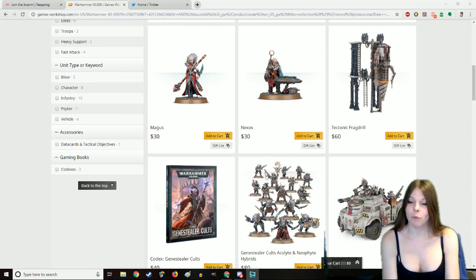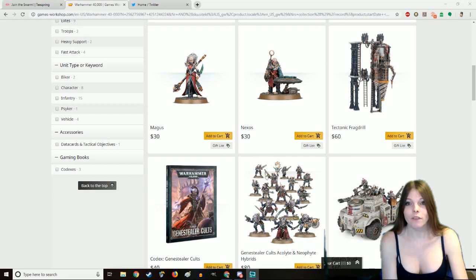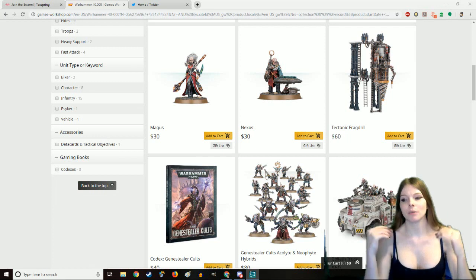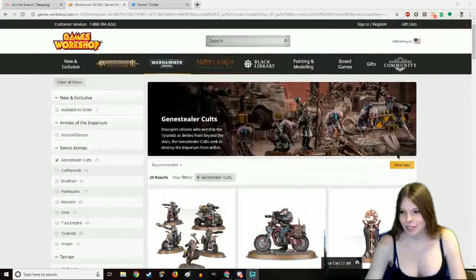I want you guys to know that I do have a Teespring merchandise store. You can find the links in the description down below, as well as some really cool, unique shirts from the channel from all of the artists here, including a War Boss, Lector, or a Magus. I really like the chibi art we have for the channel. But with all of those plugs out of the way, let's talk about the Gene Stealer Cult — the Gene Team.